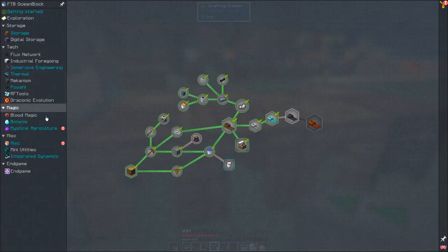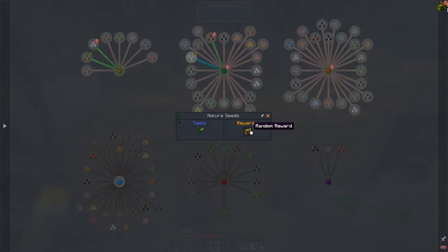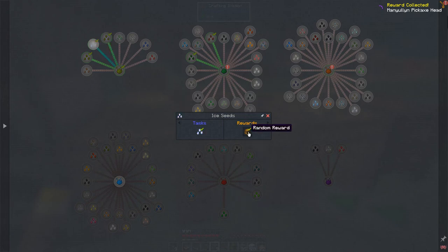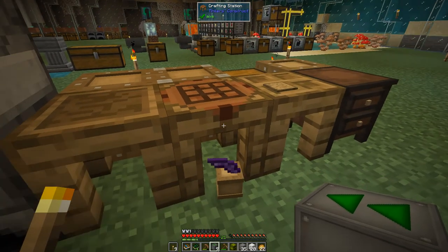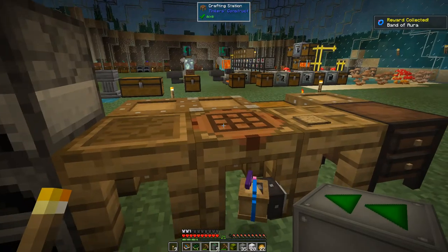Before we go let's have a look at the quests. On mystical agriculture we've done nature seeds — that's a random reward — inferium furnace, which is actually handy. Some wood seeds: the recipe is just logs, inferium essence, and prosperity bases. I got some more quests: prudentium essence, I also made some titanium essence. Rewards include an energy hopper starter and a band of aura — we're actually doing all right.